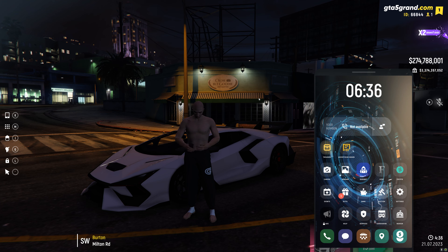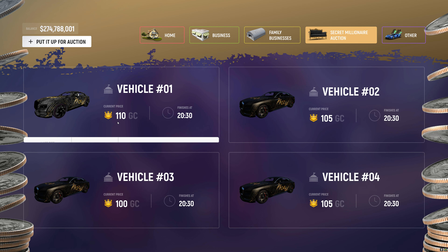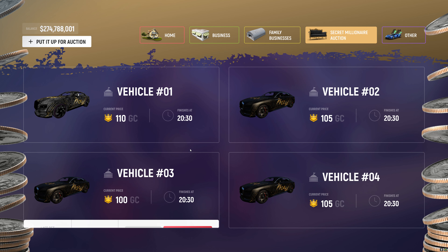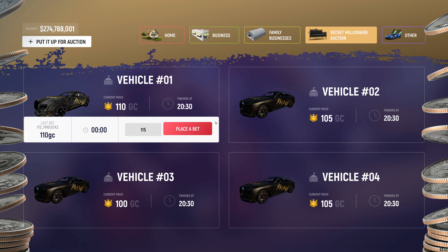Let's take a look at the auction - things have changed. They finally listened. You can now put your own houses and businesses up on the auction. There is a 20% commission, though, which really sucks, because I believe right now it's 5% or 10%. So if you have a house that's worth $55 million, you're going to end up losing $11 million. There's also this thing called the Secret Millionaire Auction, which is pretty much just for people that want to use Grand Coins.